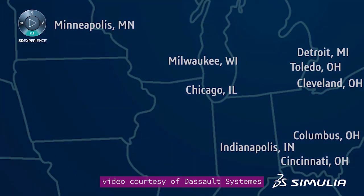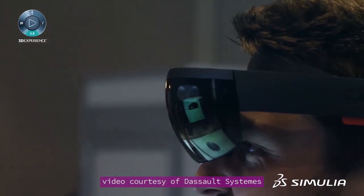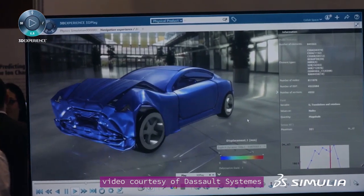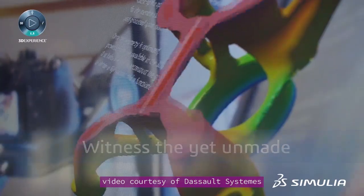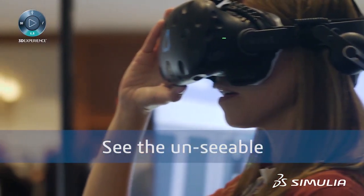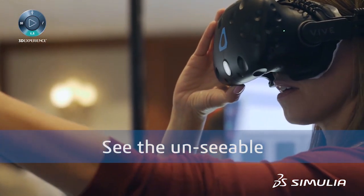Simulia is the umbrella brand for Dassault Systèmes' simulation software. So what will the Simulia road trip reveal? We've been told one of the things you can try is to experience a simulated car crash in VR, and also experience the airflow around vehicles. There is also going to be a competitive simulation challenge, along with presentations explaining how simulation helps you design better.